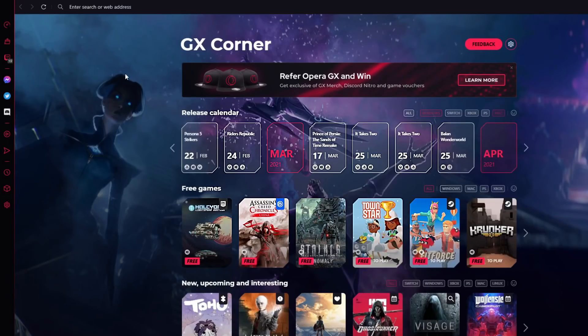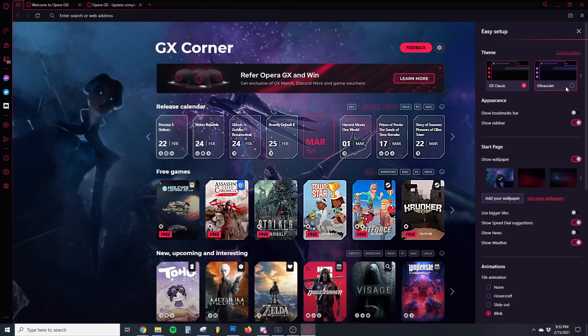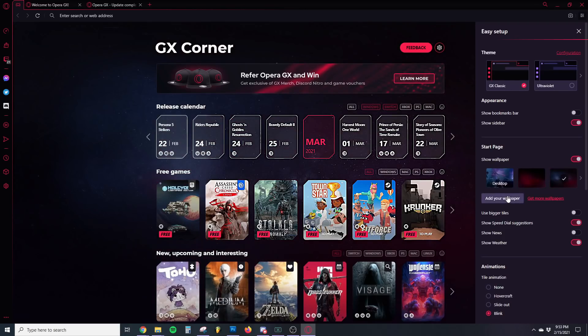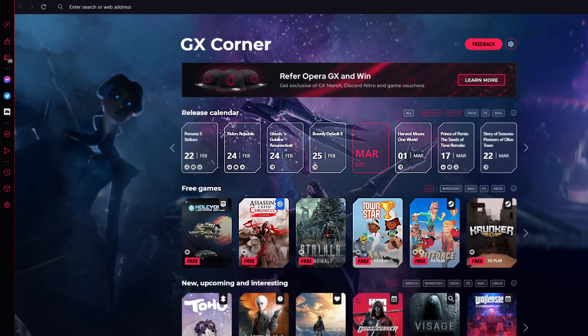I want to show you guys the GX Corner, which shows all the new games coming out - and these are all free games. You can choose which console you want and pretty much see every game coming out in a calendar with exact release dates. The last thing is the customization bar on the top right where you can change your colors, background, and sound settings pretty much all at the click of a button, which is really nice for both casual and power users.